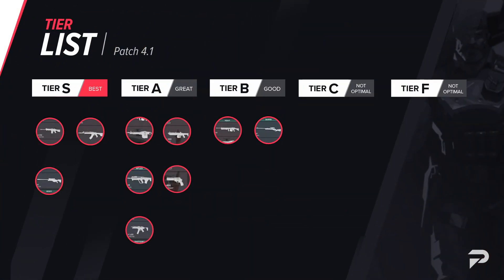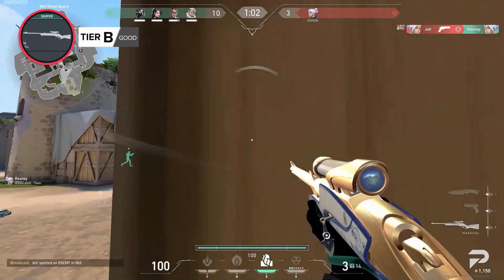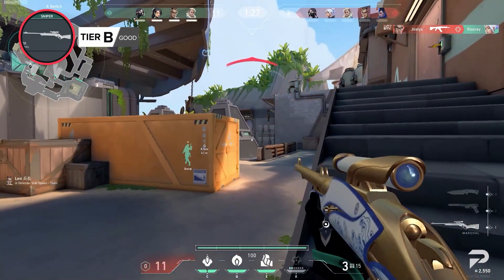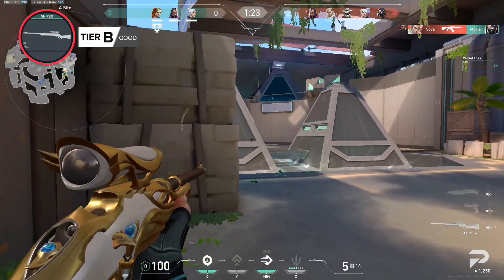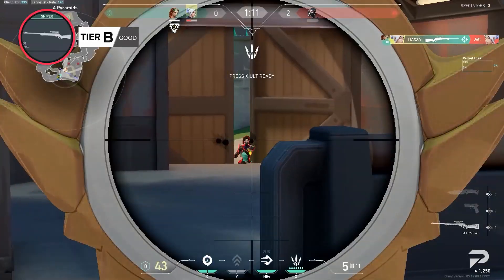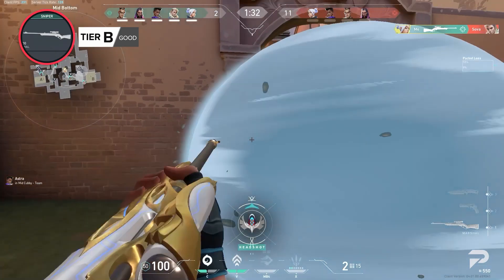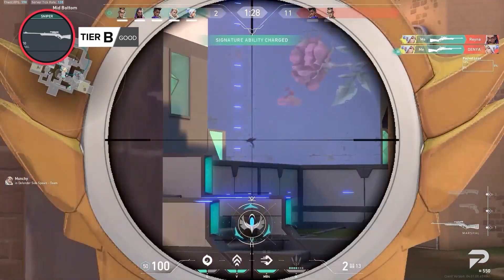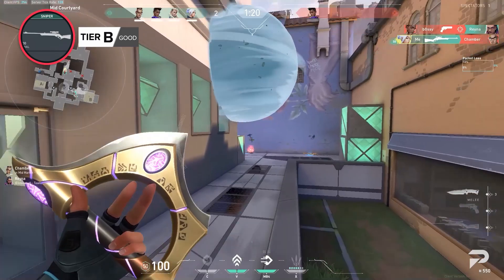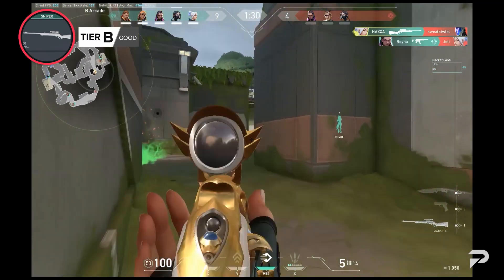The Marshall is sitting pretty in B tier as well, with it being a potent sniper for both force-buys and anti-ecos. Last year it got a price reduction from 1,100 credits to 950, and it's been popping up a lot more in the community. The Marshall is a great gun because it essentially has the same power of a Sheriff but with a scope and a nice hip fire spray. The gun's high movement speed and no-scope accuracy makes it viable to go for quick peeks to soften up enemies for teammates. But the reason why this gun isn't up in the A tier is because the community has gotten used to how strong the Marshall can be — most players now know how to properly play around it. It's a great gun to use when you need a range advantage, but it's not comparable to bigger and better buys on full buy rounds.